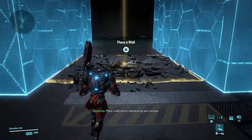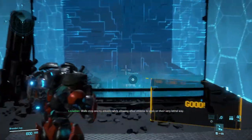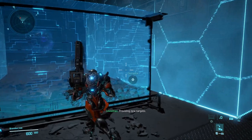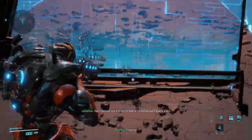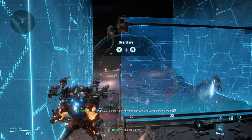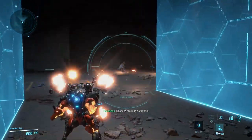Crap chips allow you to place craftable assets at your discretion. Place a wall where indicated by your exo-suit. Walls stop enemy attacks while allowing allied attacks to pass on their very lethal way. Every exo-suit has a powerful over-guard ability — let's give it a try. Fire Deadeye's Cluster Salvo! Deadeye training complete.